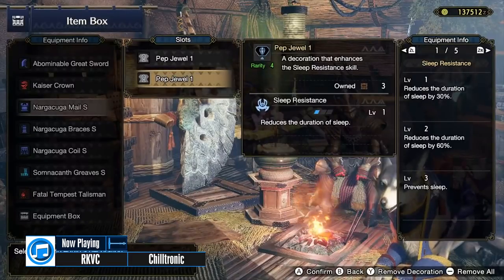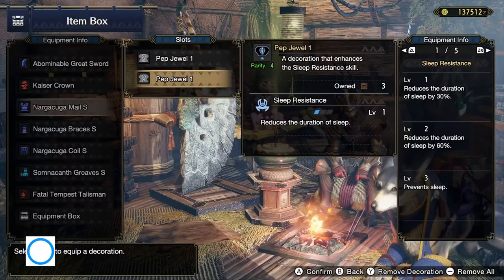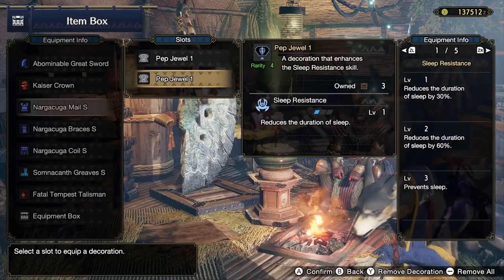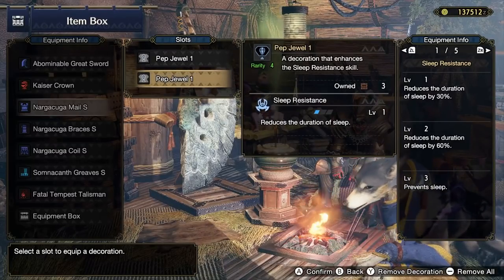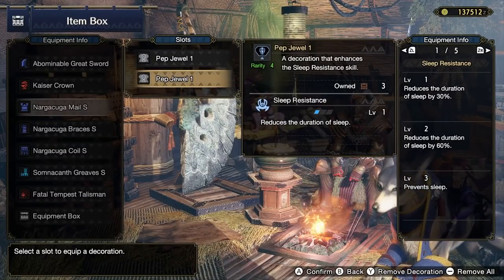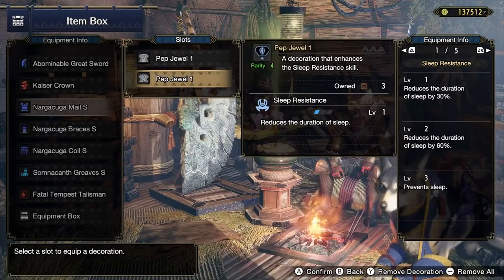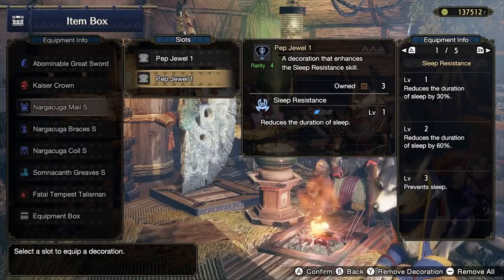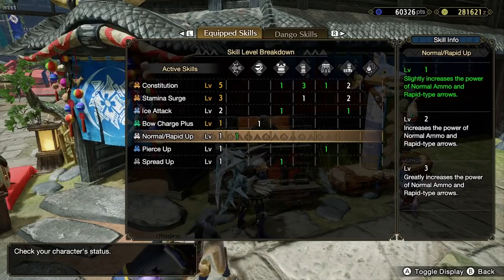There are also skills like Sleep Resistance which, while only useful on about three monsters, are very nice to have against those three monsters. You should consider these status resistance skills on a case-by-case basis — it's something that's nice to socket in with decorations. We'll talk more about decorations once we enter high rank.